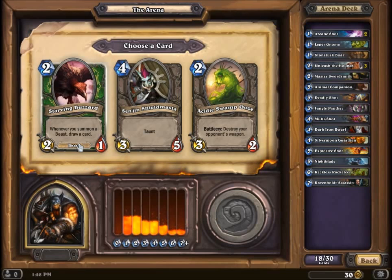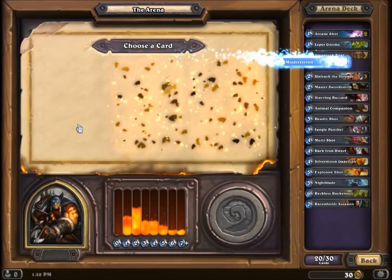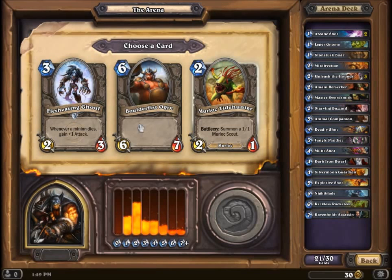Whenever you summon a beast, draw a card — yeah, I'll take it then. Whenever you cast a spell, summon a card. Swap the attack and health of a minion — that may not be bad either. When a character attacks your hero, redirect instead — we'll probably go in this direction. He's a good two-drop, I guess. Yeah, we'll grab this guy.